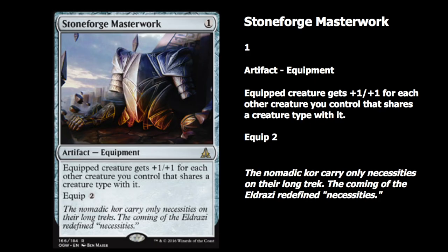Today we got Stoneforged Masterwork. It's been a really long time since we got equipment worth equipping in Standard. This is a one-mana artifact equipment — equip creature gets plus one plus one for each other creature you control that shares a creature type with it. Equip two.